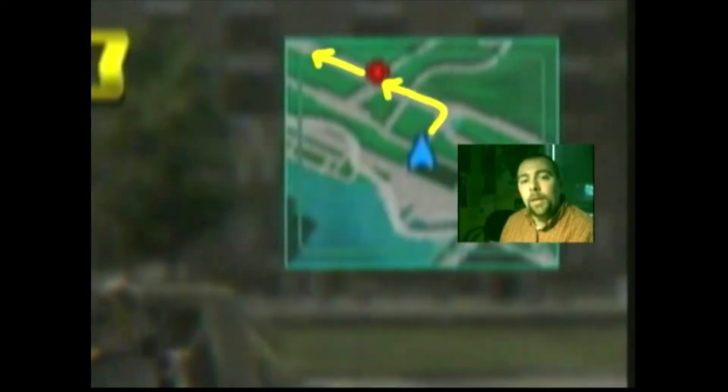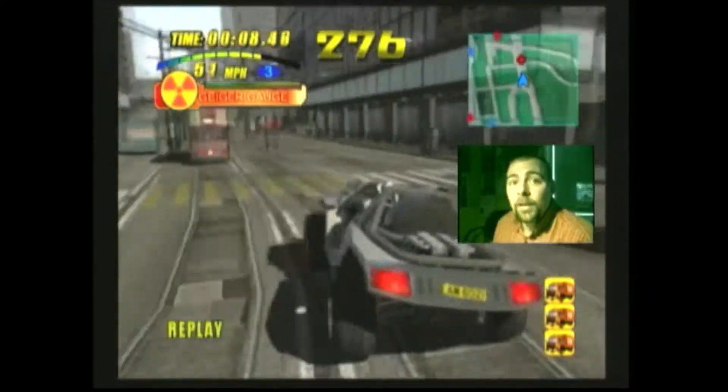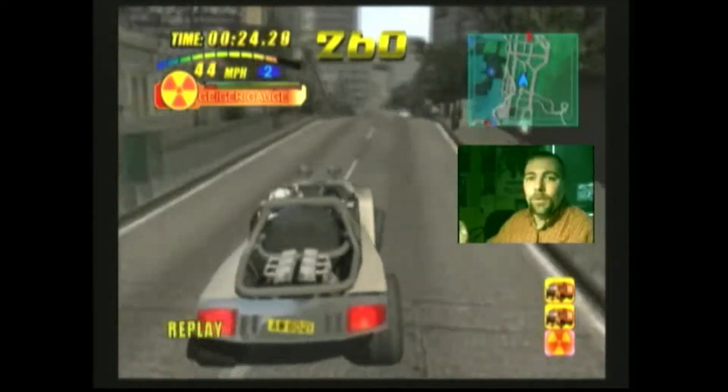All right, here we go. We're going to make a quick left here, one block away. This is where the first plutonium truck is. You're going to smash into them head on and keep going straight. Head straight on this road and make your first left to what's actually up the stairs through this building. This is your first street with your first shortcut.